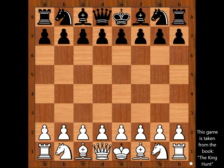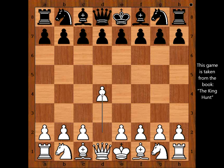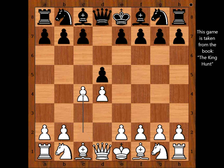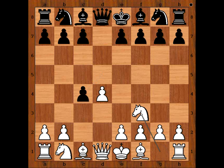Gela had white pieces and he started D4. Hermelin played D5. C4 — Queen's Gambit. D takes on C4 — Queen's Gambit Accepted. Nf3, the most popular move.